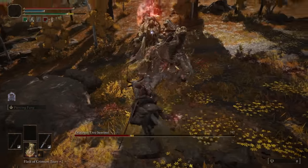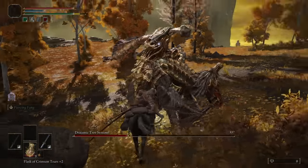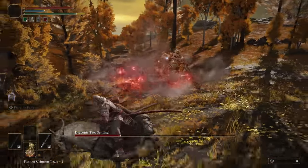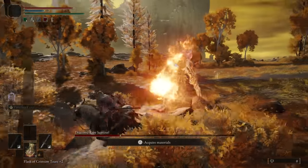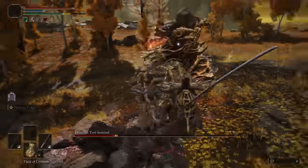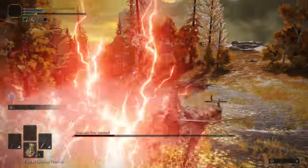We managed to get a stun here. If you have to get damage in on the hammer side, just get one hit. You can try two hits but you might be pushing it. I like to just get one hit if I have to get damage in.